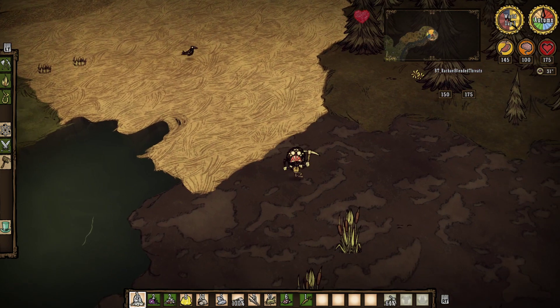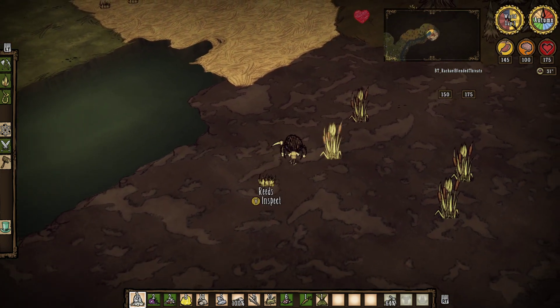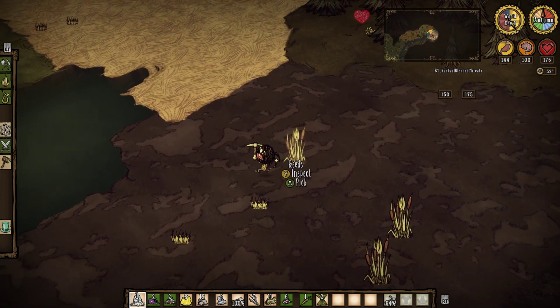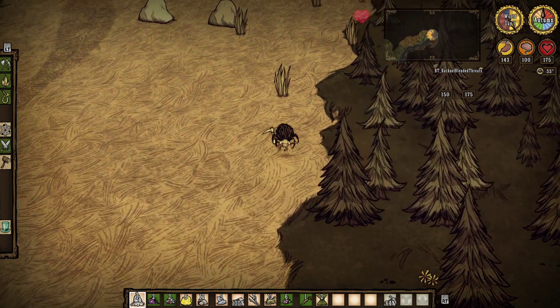Hey, I found a swamp next to a grassland. Oh, awesome. I found some reed too. Obviously I'm in a swamp. Is that a good area, would you say? I don't know yet. It's a swamp next to a grassland, so yeah, that's already a good start.